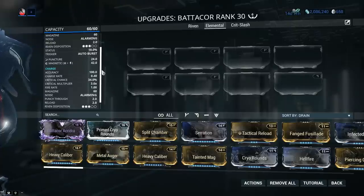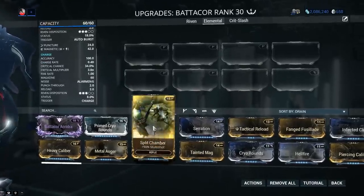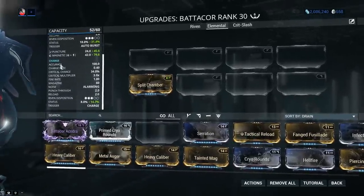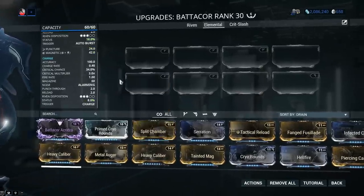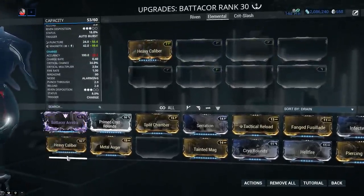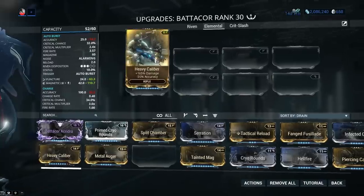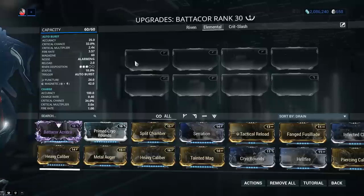Even though the charge shot may appear to be like an Opticor shot, it does not function like a beam weapon. For example, if I was to add multishot on the weapon, something like Split Chamber, my shot status chance is getting increased as the weapon will be firing multiple projectiles out of the charge shot — and that does not happen with any beam weapon. Also negative accuracy effects, something like Heavy Caliber, will have an ugly effect both on primary and secondary fire modes, with many shots landing completely off the crosshairs. For that reason I'm not recommending Heavy Caliber, though it's still gonna be good enough for close range shots.